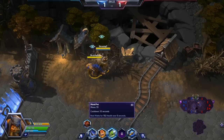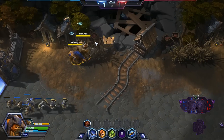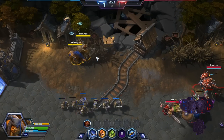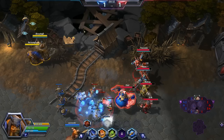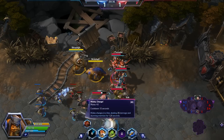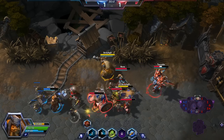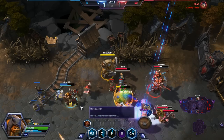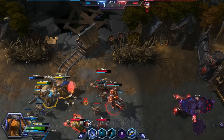The third ability is Mend Pet. It allows Rexxar to heal Misha for a large portion of her health over time. As I can see from my enemies, we have Tassadar, The Lost Vikings, and Nova up on the top lane, so let's go deal with them. I use Spirit Swoop to slow them down so they can't get away, then Misha Charge to stun them, and Mend Pet to keep Misha alive.